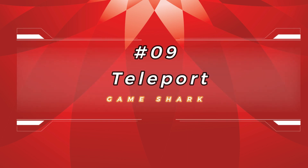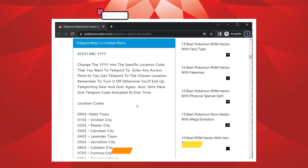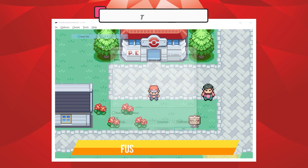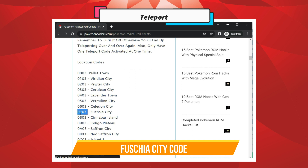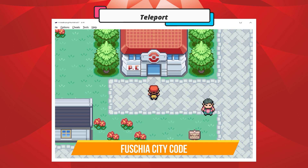Pokemon Radical Red Cheats Number 9: Teleport. Enter any area to teleport.